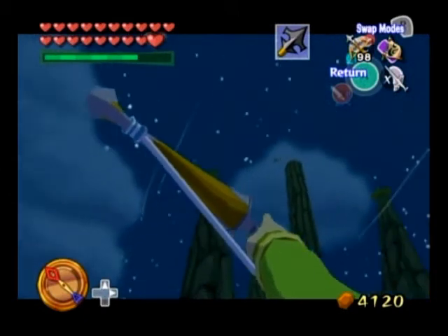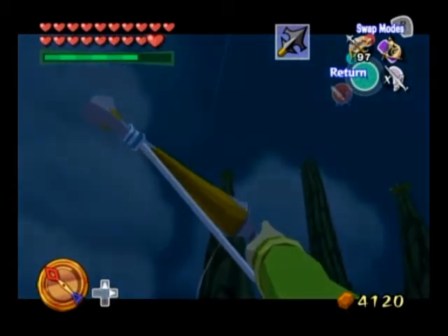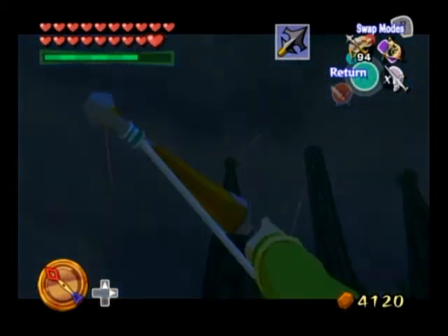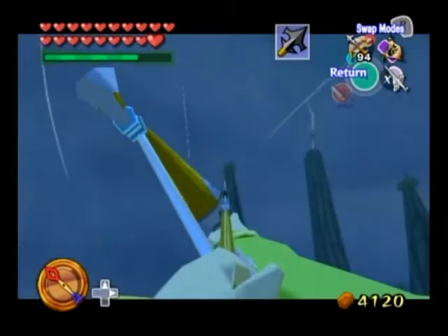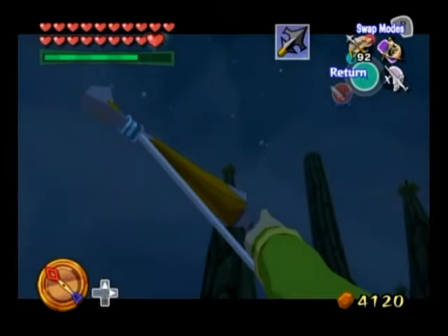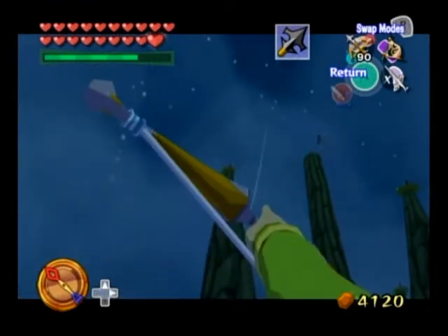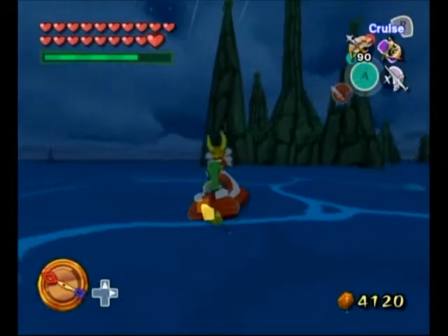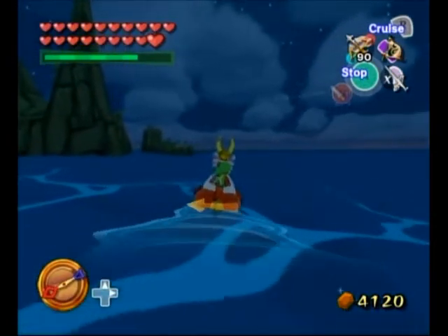Before I do that, I decide to take care of the Kargaroks that are patrolling the peak. There are five switches on each of the five points of this island. Using a seagull, we have to hit all five crystal switches in order to activate a gate that's blocking the hidden hole, which will lead us to the Triforce Chart. What I'm doing right now is killing every single one of these enemy birds, so they don't chase me around as a seagull, and I don't lose control of said seagull.